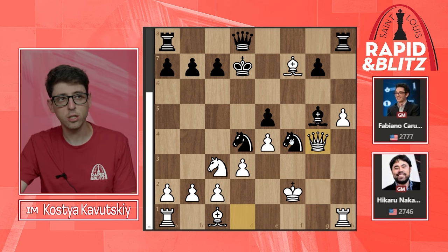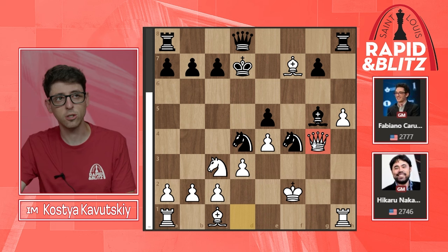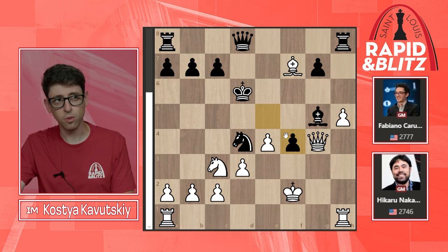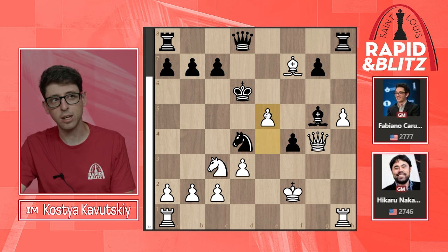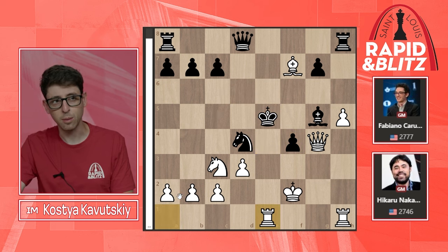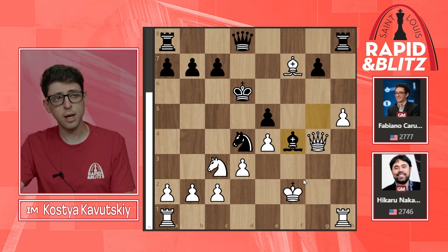Instead Caruana goes Nf4 — a huge error — because now Qg4+ allows Naka to steal the initiative, getting his queen active first. Kd6 is played, Bxf4 — if black takes with the pawn then white plays e5+ and all of white's pieces get into the game, black's king is in huge danger. For example, after takes, Re1, and white's pieces come in for a quick mate. So black has to take with the bishop.